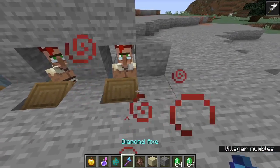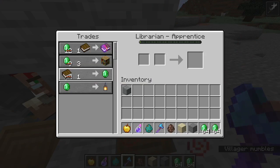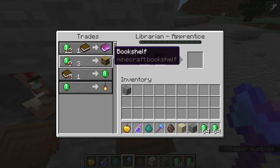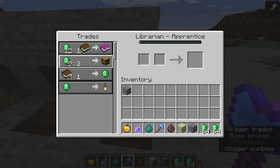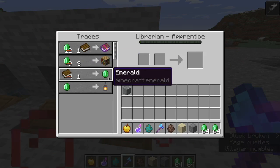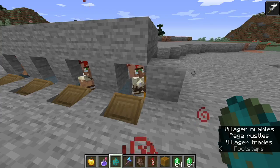This guy has now been cured — he still has his little badge. If we right-click on him, look at that — his trades have cheapened. Three emeralds for one bookshelf and one book for one emerald. In order for this trick to work, you want both of these: it has to be one emerald for one bookshelf, and one book for one emerald. Now that our villager has been zombified and cured once, we need to do it again to lower his trades even more.